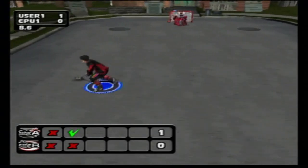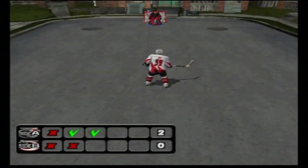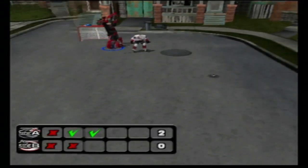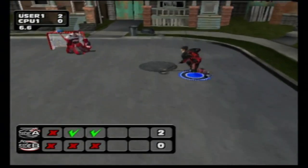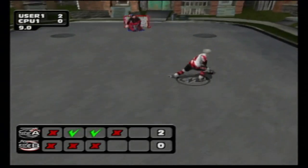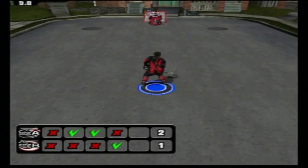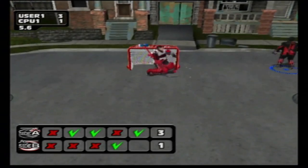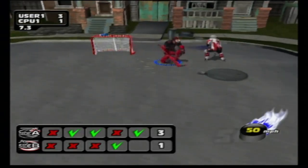The other team goes — big poke check to maintain the lead. On to the third round, looking for a two-nothing lead — spinorama scores, two-nothing now. Trying to make a save and maintain the shutout — big poke check, a bit late. Going down the side to the curb — big spinorama, but the goalie stops it. They score — two to one. Last shooter: big deke and we score! Three-one shootout win. The last shooter goes anyway even though they can't tie it — three-one win in the shootout.